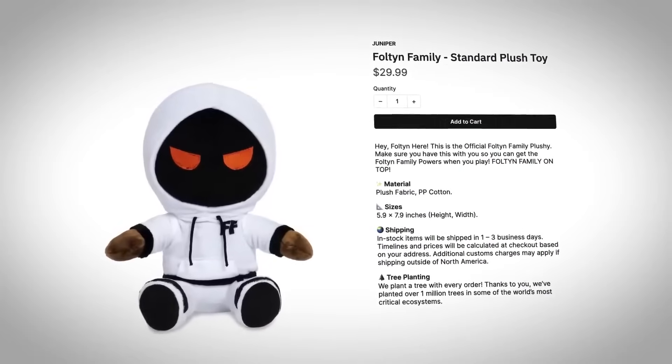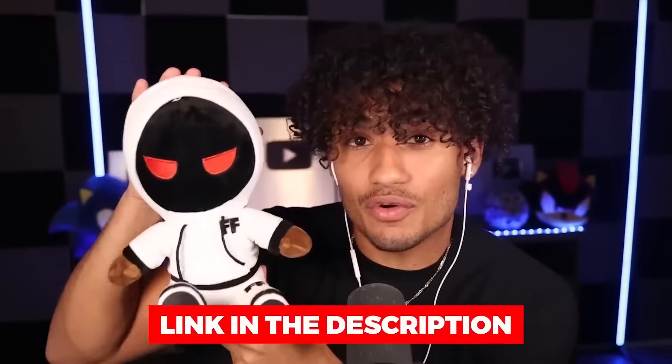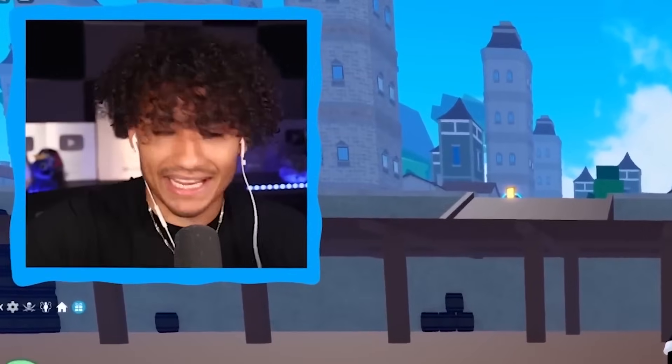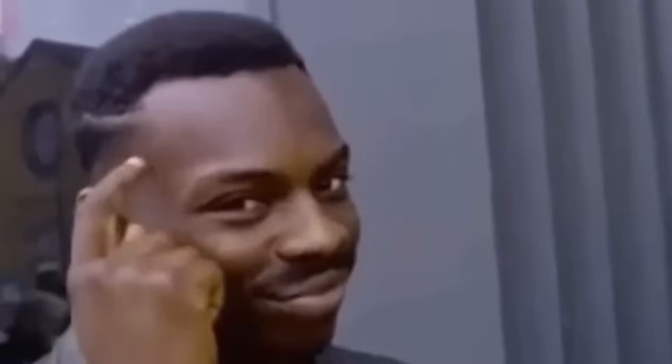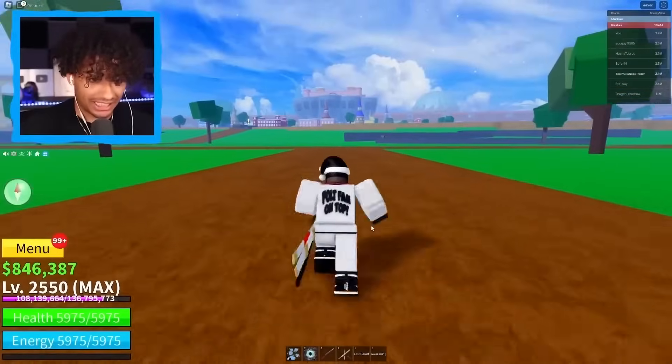It is now time for step two — you need to buy a foam plushie. Just kidding, but the foam plushies are still out and available. Click the link in the description to get yours. Now step two is out of the way. It is time for step three — join a public server and hopefully get some crazy trades. We are officially in a public server with the permanent kitsunes. I'm ready.